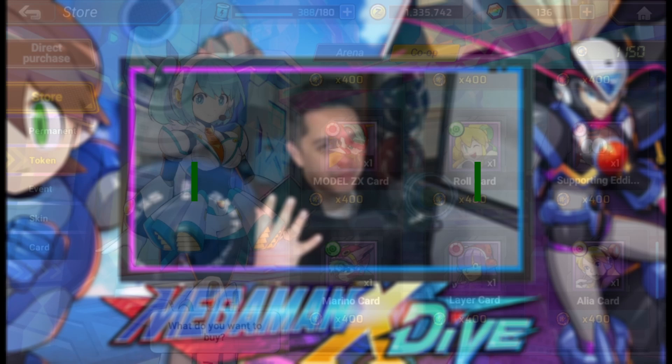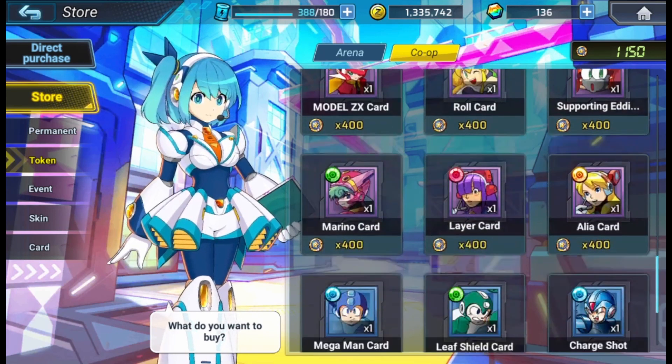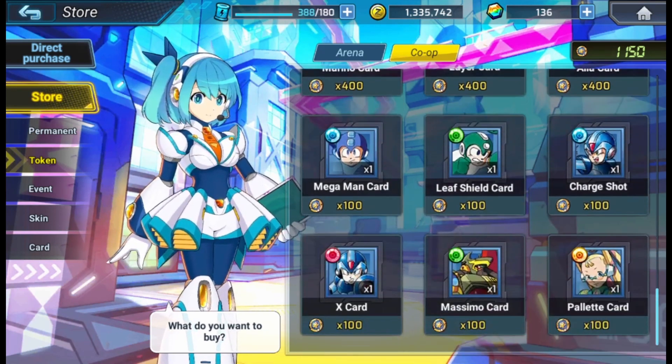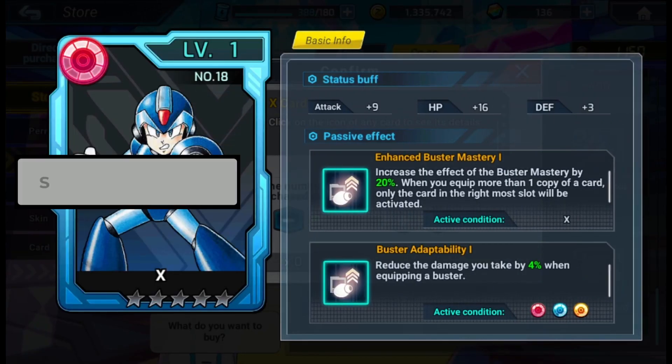Number 5: buy cards. By doing both weekly co-op challenges as well as your arena PvP, these are the best ways to get tokens which can help you buy character-specific cards. So if you want more in-depth guides on cards, weapons, and anything Mega Man X Dive, make sure to hit that subscribe button.